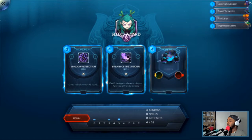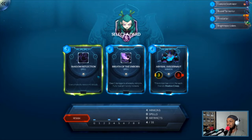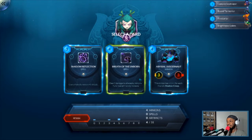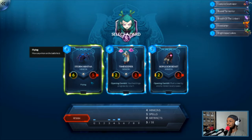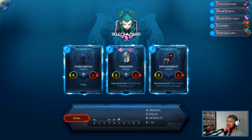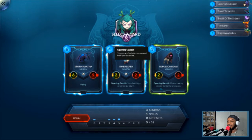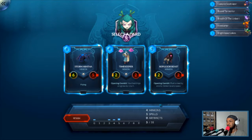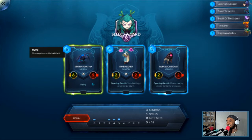Shadow Reflection — give a friendly minion plus 5 attack. That will help with Firestarter. And there's a spell that deals 2 damage to all enemies, or heals us. Breath of the Unborn — let's go. There's a 6-5 with Flying, and one where your buildings progress by one turn — that's what Mechazor was. Repulsor Beast with Opening Gambit pushes a nearby enemy into any space. Maybe we get the big guys first — let's go Storm Aratha.